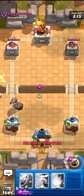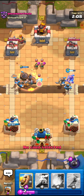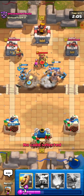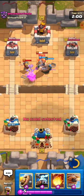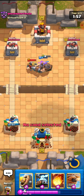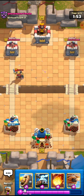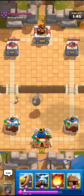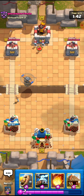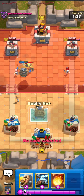I'll go for the Mighty Miner right here and also go for the Recruits. I think he has the X-Bow 100%. He's going for — okay, that was unexpected. If it wasn't for the Ice Spirit I would have taken down everything, but sometimes unfortunately it happens. The Ice Spirit really needs a nerf — it really deserves a substantial nerf of its radius. But yeah, Supercell is Supercell, they're not going to nerf it.